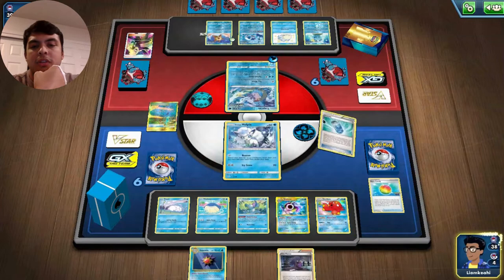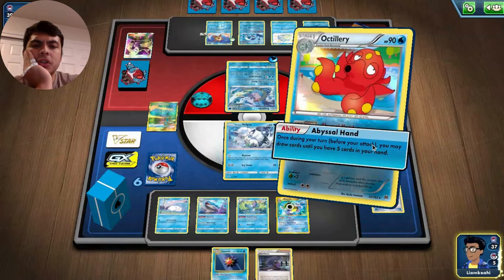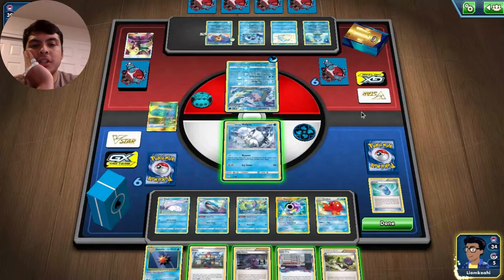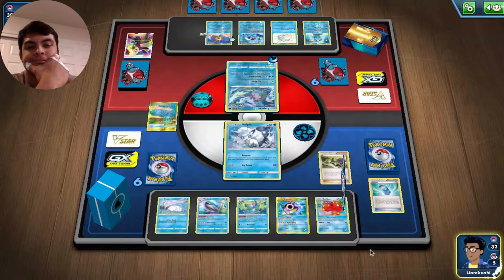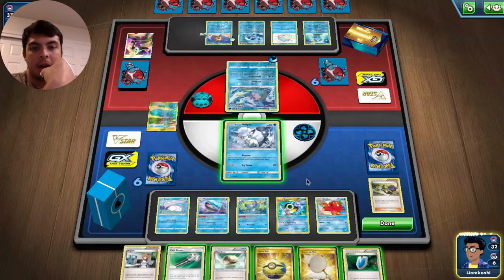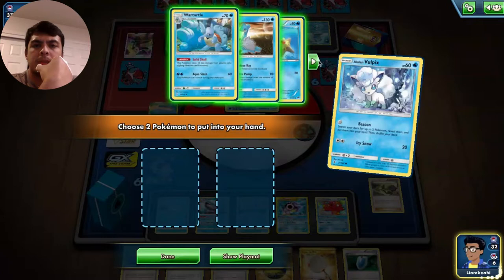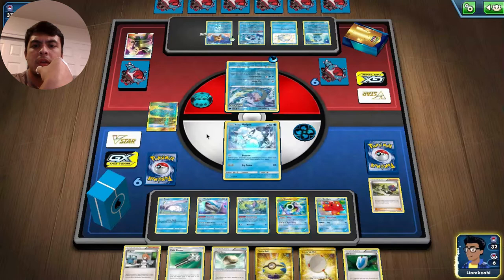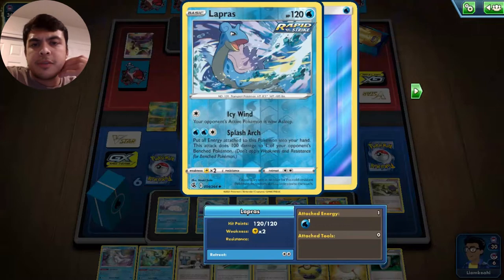We'll Evo Soda and grab the Large Whale, and hope to find some good stuff out of this Abyssal Hand for three. Looking for a Draw Supporter would be good, or some energy. And we find N. I think I'm going to just play this N. Still not finding any water energy. So I think we'll probably just Beacon. I'm going to hold that Float Stone in case of a Field Blower. I'll just Beacon for Inteleon and Frostmoth. That way, if I get knocked out, I'll keep this Brooklet Hill to maybe grab Wishy-Washy. Really looking to get some energy in hand.